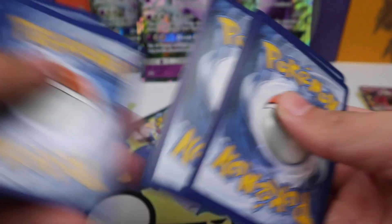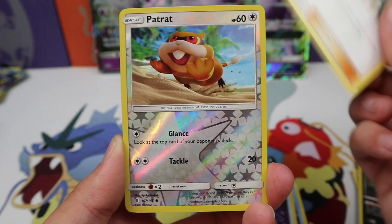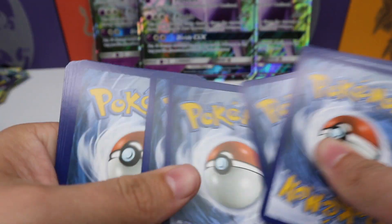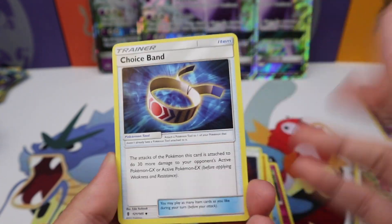Guardians Rising — last two packs; hopefully we get a pull because this last round has not been as good as that second one. Murkrow, Salandit, Rockruff, Delibird, Nosepass, Tentacruel, Energy Recycler, Mallow, Poipole reverse, Swellow regular rare. Last Guardians Rising pack — last pack of this opening. Cottonee, Bellsprout, Gligar, Poipole, Snorunt, Machoke, Altar of the Moon, Choice Band — that's pretty good — Glaceon reverse, and a Lilligant regular rare.